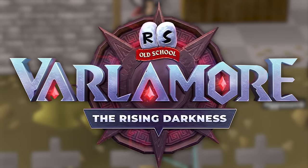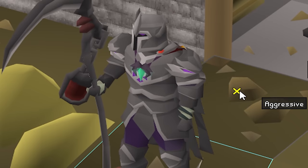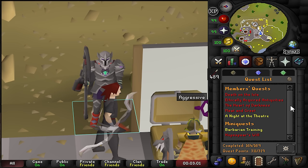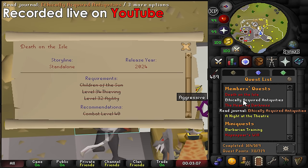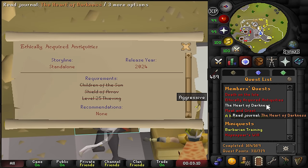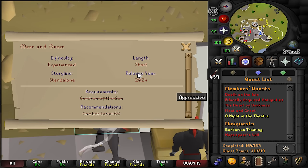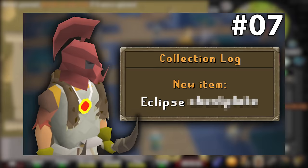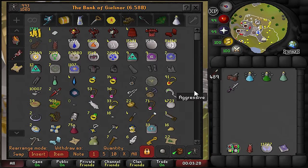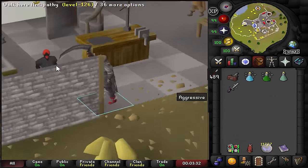Hello beautiful people, the Varlamore expansion is here! I'm a little late but let's get into it. Looking at the quests, we have four new quests: Death on the Isle, Ethically Acquainted Antiquities, Heart of Darkness, and Meet and Greet. Very interesting — I wonder how many of these I'll be able to complete on my Varlamore locked Iron Man.